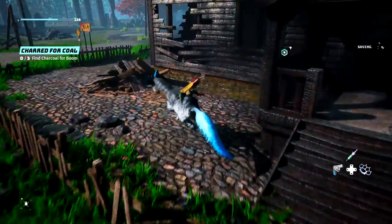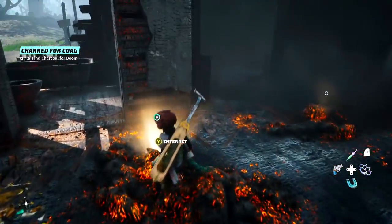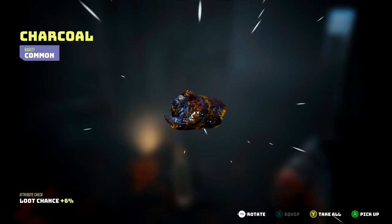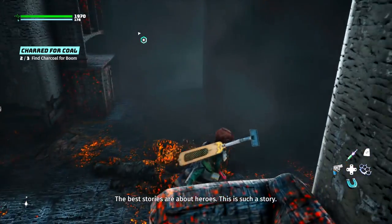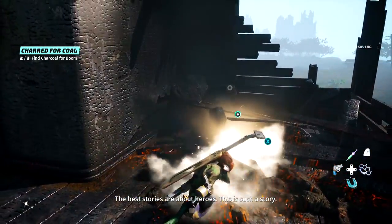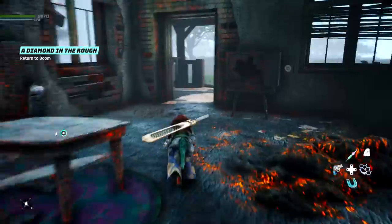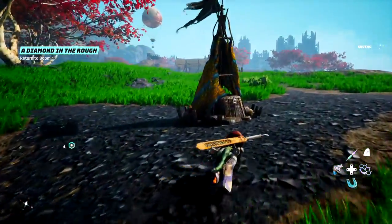Oh, this is Boom's little side mission! So this is so we can buy certain things from him later on — assuming like ammo, electricity and fire and whatnot. 'The best stories are about heroes — this is such a story.' Yeah, about us getting a gunman all the ammunition he needs, so give everyone in the world bullets so they can fight and kill each other. It's definitely a hero story.